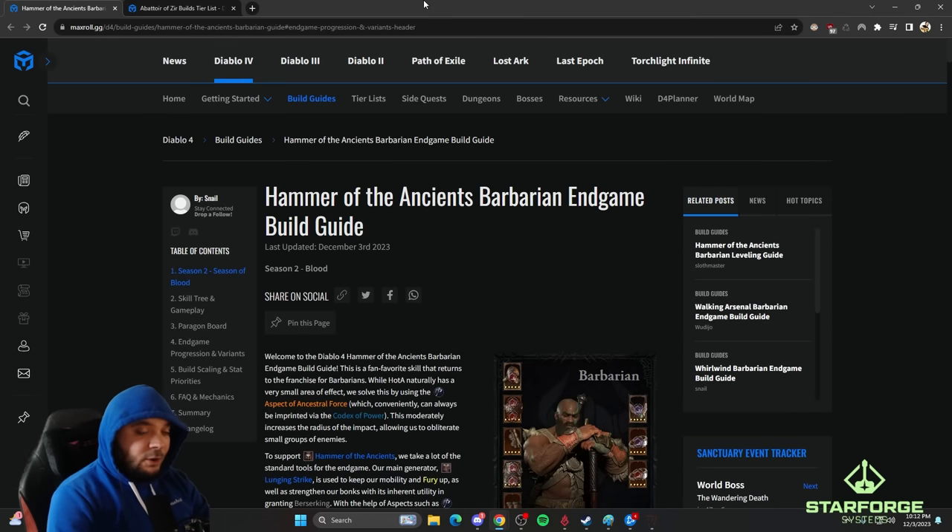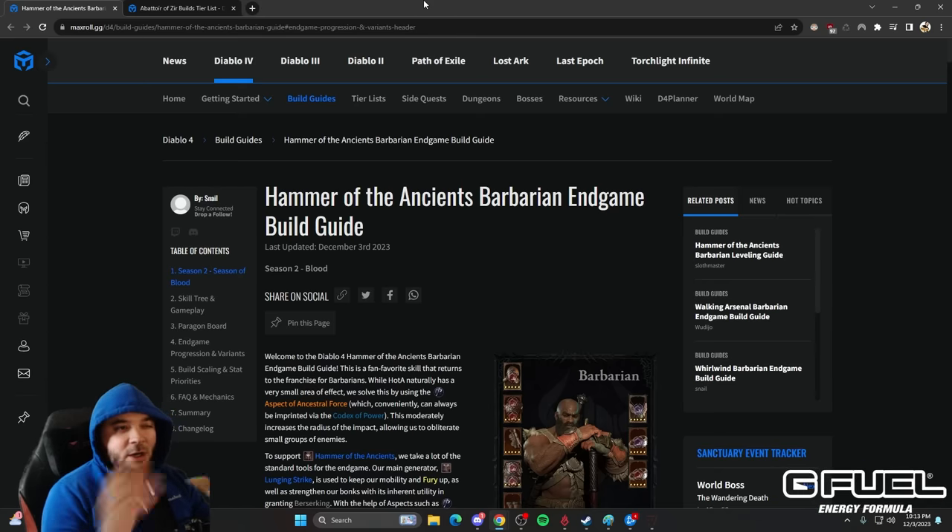Hi everyone, it's Rax bringing you an awesome guide today. This is going to be the Hammer of the Ancients endgame guide for the Abattoir of Zir. It's actually kind of a crime that I haven't made a HotA Barb guide this season, because it ended up being pretty much the best build in the game along with Ball Lightning.